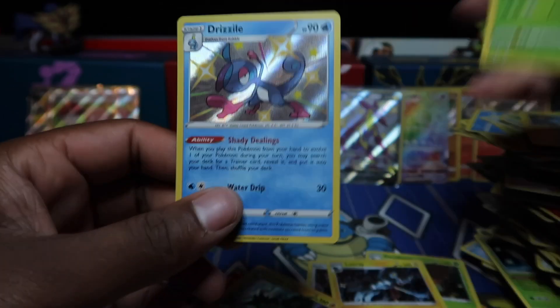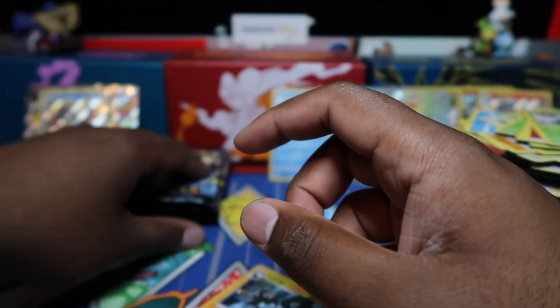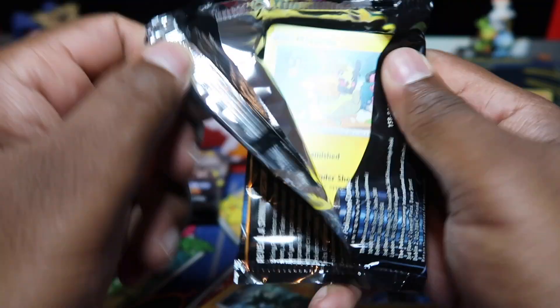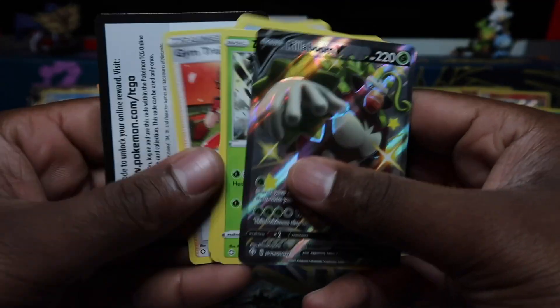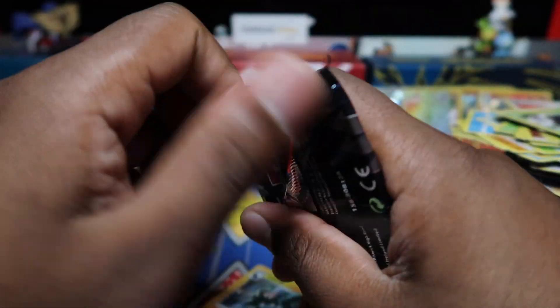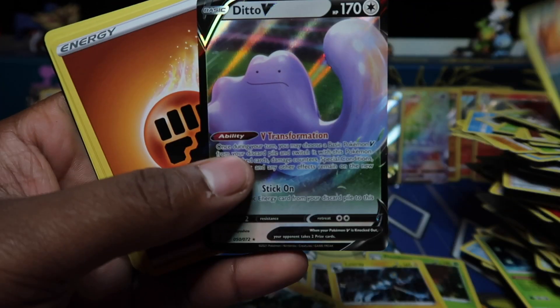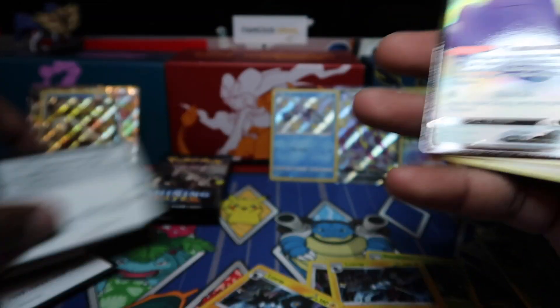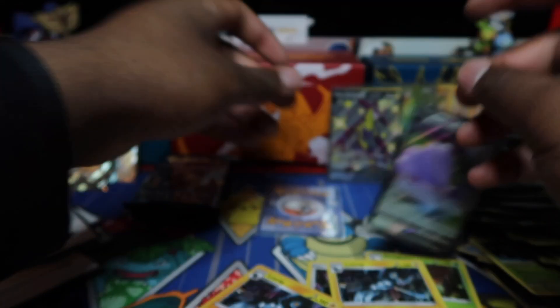We've got Drizzile here — we did pull the Sobble in the last video. So to get an evolution line today — boom, let's go, Sobble and Drizzile there. There we go, really been pulling full art shinies a lot today. Not too bad in only 36 packs as well. I do have him already — I want to get the Vmax version though because I want to get three Vmaxes and I'm struggling to find good centering on them. Ditto V — we haven't got many regular Vs, and that's kind of a good thing because we're getting shinies, we're getting rainbows.